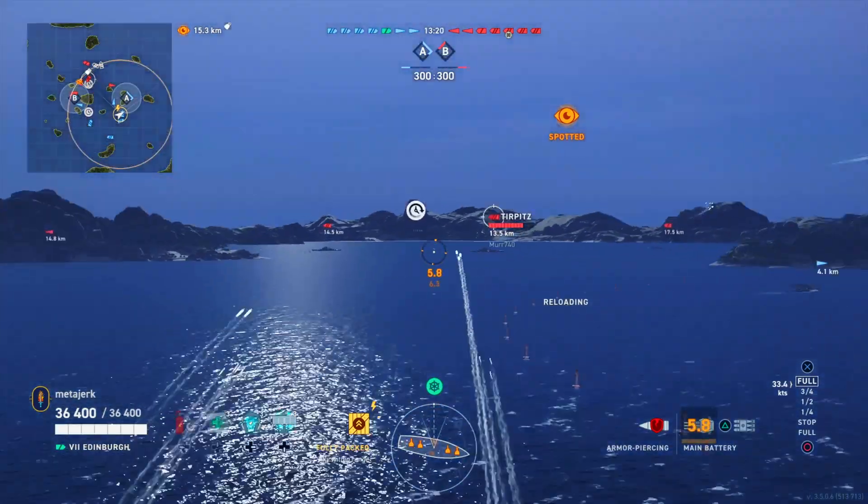It is a risk - at this range the Kansas shells could plunge through my deck, and the Georgia up there can overmatch the Umbra's bow. I'll let the Georgia duck behind the island and move in to pick it up. Once that Kansas is behind their island, I turn out to reposition. If I'm detected I might as well be firing - they don't have any heals so this damage sticks.